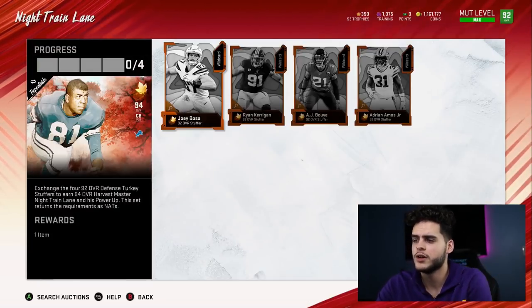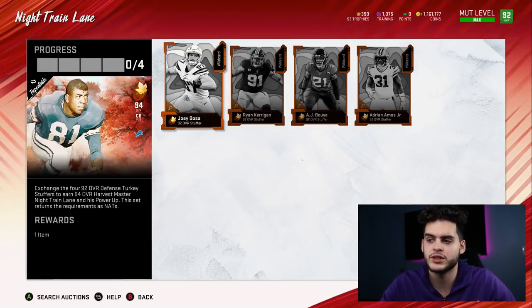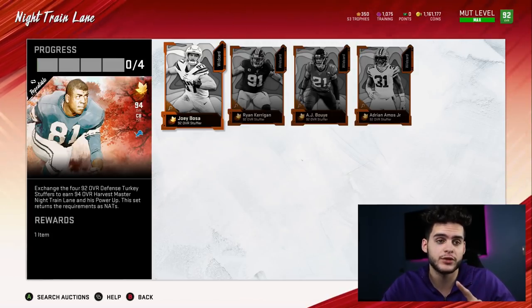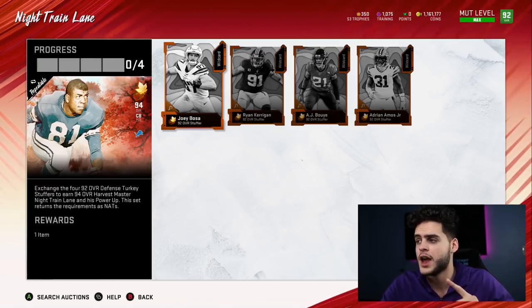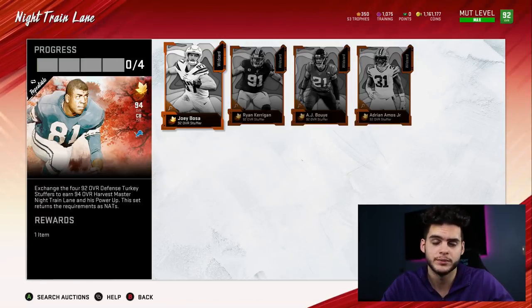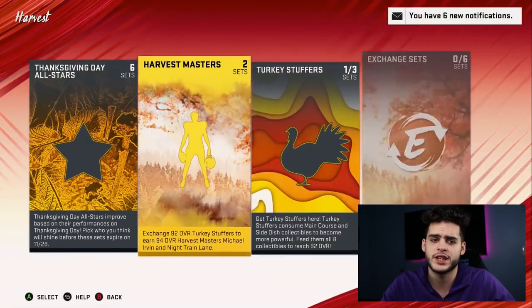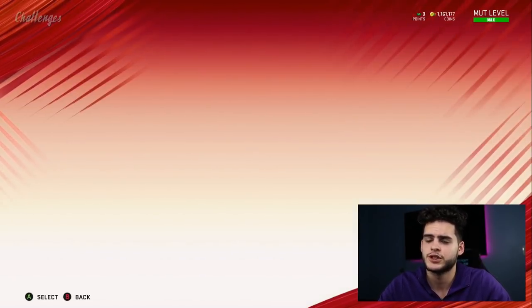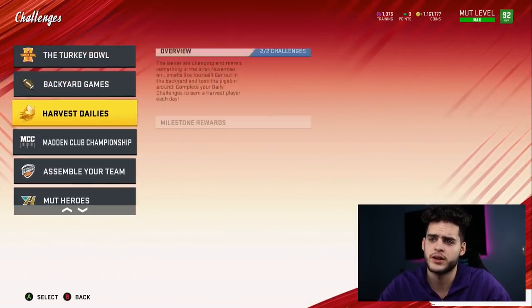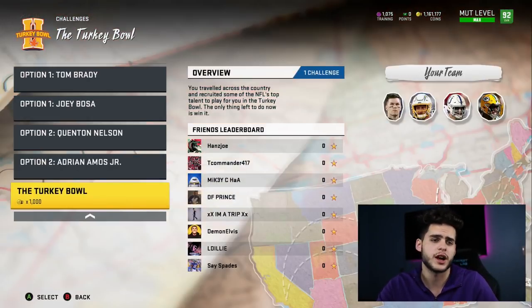These sets require four pieces to get Night Train Lane. The cards can't be obtained just by playing the game or buying them — you have to use training to get their pieces to build them. You do get one for free, so make sure you're getting your Turkey Bowl solos done. Finish all of them and you'll get one free. You're going to go over to solo challenges, find the Turkey Bowl solos, play the Turkey Bowl trials, and complete all options. The final Turkey Bowl is a full game but if you chew clock it only took me about eight minutes.